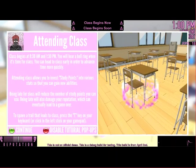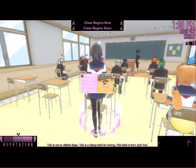Attending class: class begins at 8:30 AM and 1:30 PM. You'll hear a bell ring when it's time for class. You can head to class early to advance time more quickly. Attending class allows you to invest student points into various stats and gain new abilities. Being late for class will reduce the number of study points you can use, and will also damage your reputation which can eventually lead to a game over. I didn't know you could get a game over for that — that's interesting. To spawn a trail that leads to class, press the T or I key on your keyboard, or click the left stick on your gamepad. Fascinating.